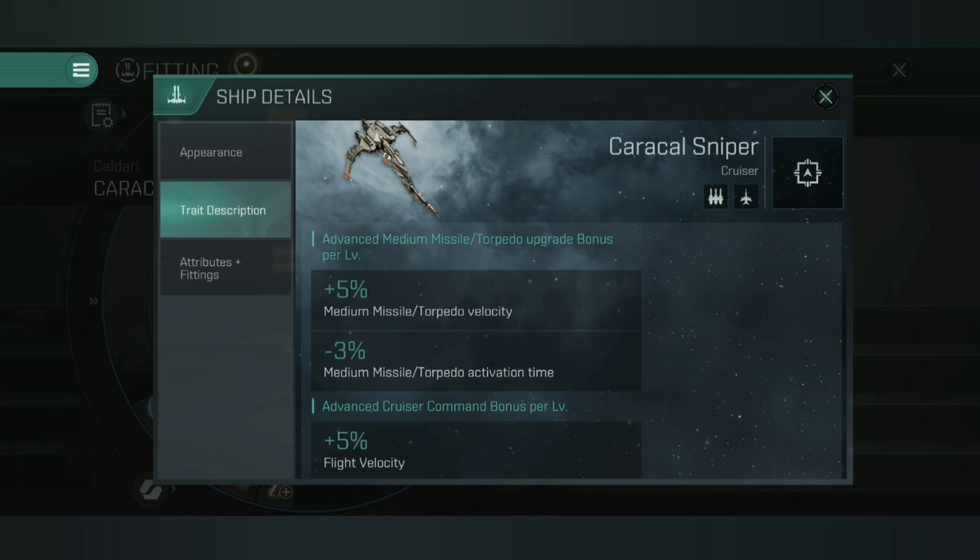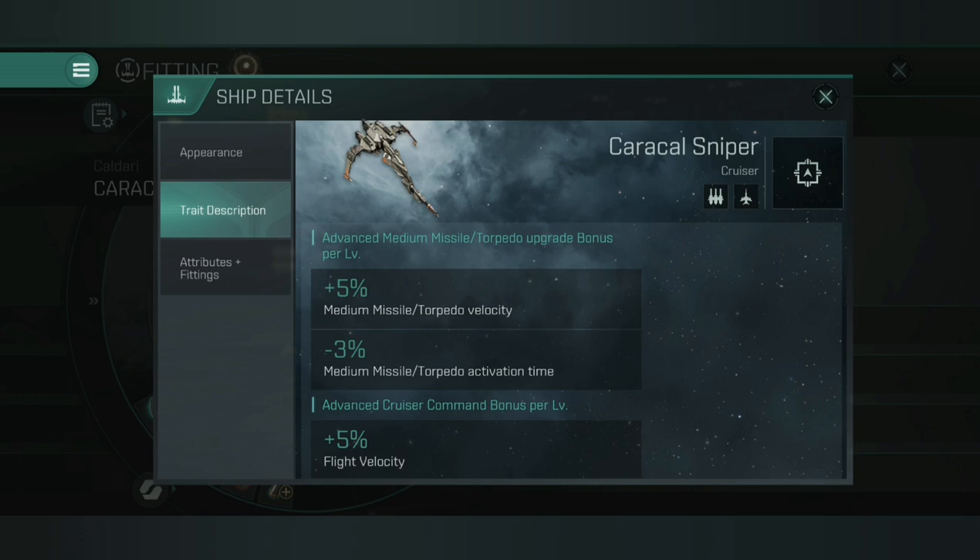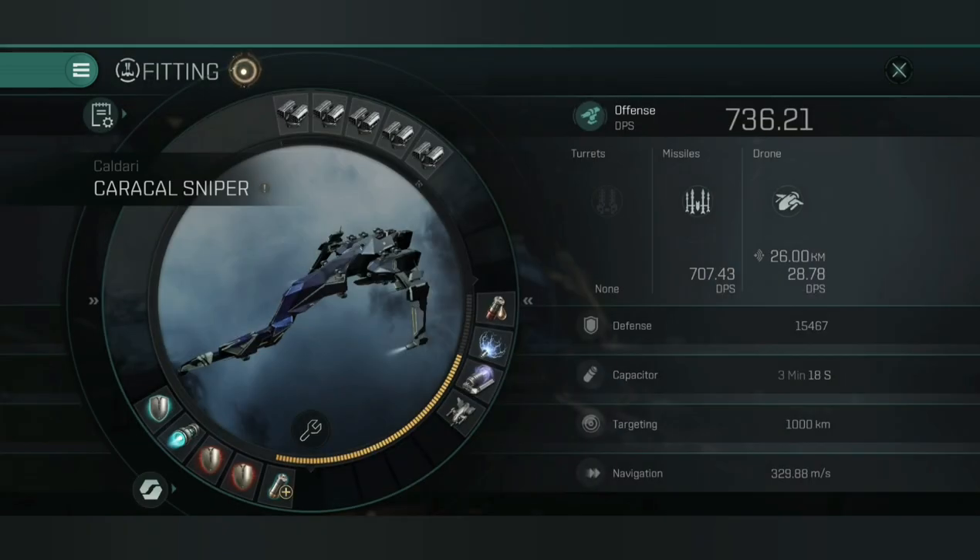Looking at the traits and attributes on this ship — the Caracal Sniper — for every level of advanced missile and torpedo upgrade, you have a 5% bonus to medium missile and torpedo velocity, a minus 3% bonus to medium missile torpedo activation time, and a 5% bonus to flight velocity for every level of advanced cruiser command. This makes it quite fast with okay range and good DPS. This is my brawler fit: no ballistic control in the lows, yet I'm putting out a pretty healthy 736 DPS. If I swap to medium missiles, I can hit out to around 45 kilometers doing around 520–530 DPS, so very versatile.